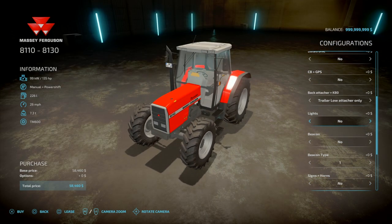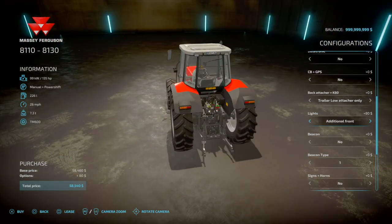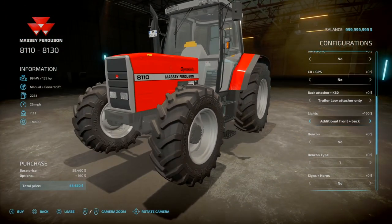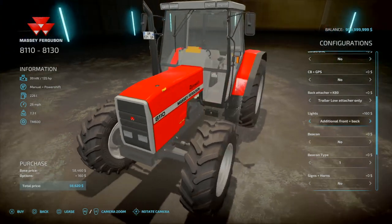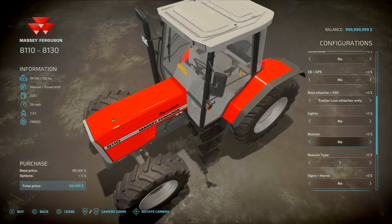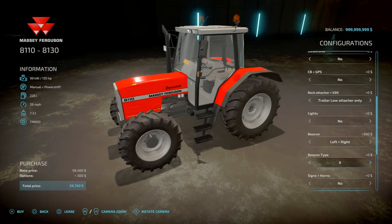Lights: no or yes for additional front lights. Additional back lights on top of the fenders. Additional front and back lights, with front lights above the indicators and below the mirrors. Also LEDs. Beacons: no or yes, with left, right, left and right, or none. Beacon types 1 through 8. Signals and horns: worn triangle at rear, worn slides, horns, triangle and horns, worn slides and horns, or none.